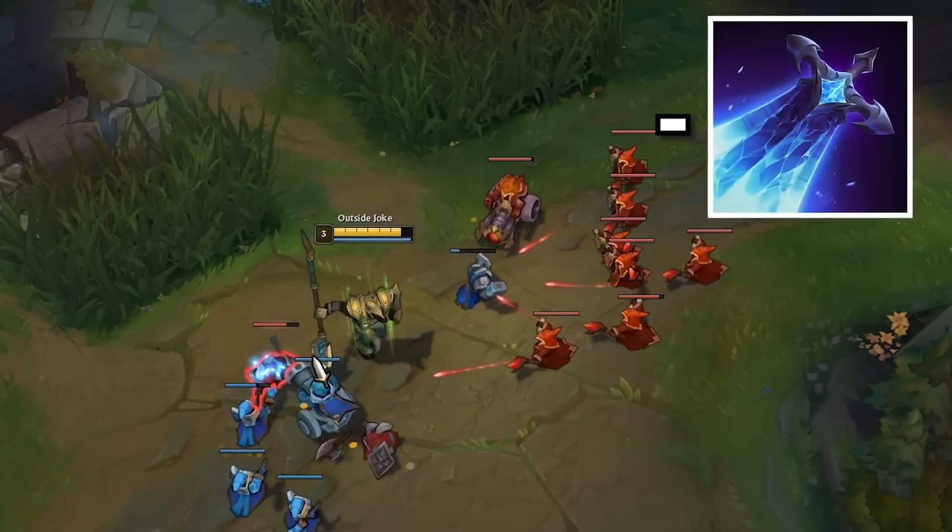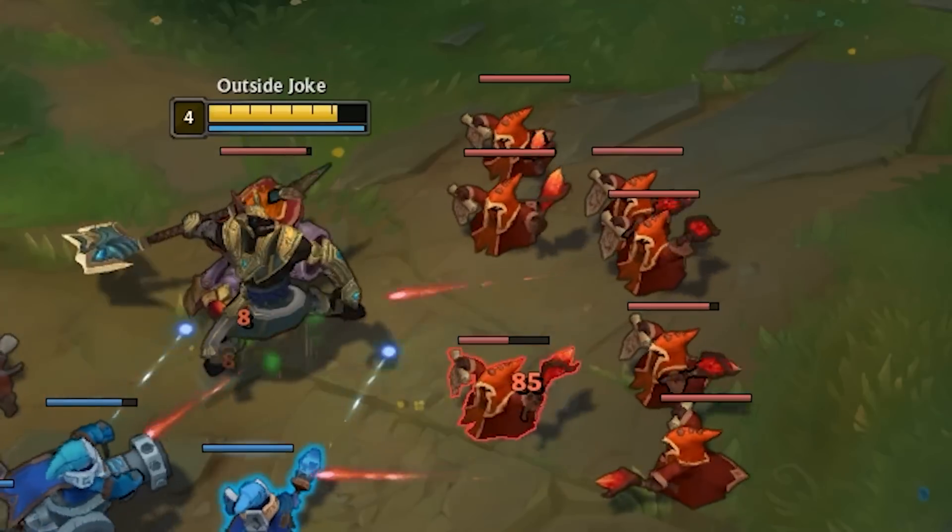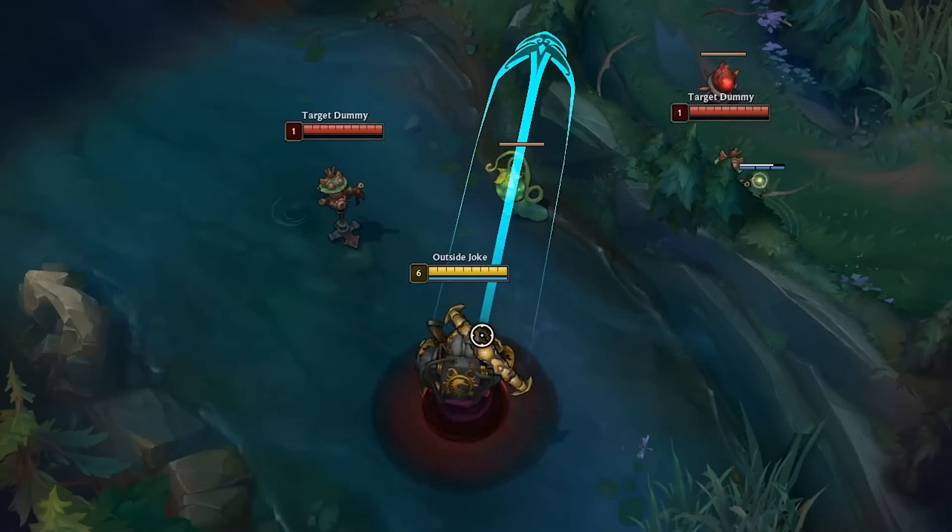When playing Nasus, try to avoid fighting until hitting your major power spikes like getting Sheen, hitting level 6, and hitting around 80 to 100 stacks. Also, fun fact: Nasus has the highest win rate when a Pyke support is on the team with him.